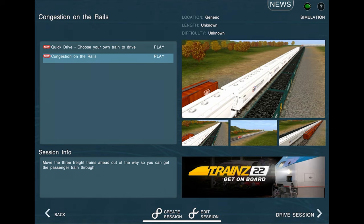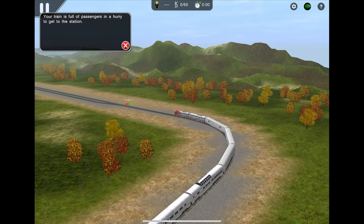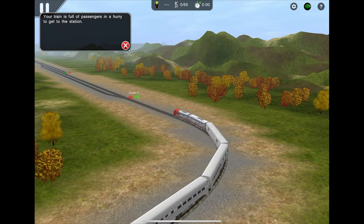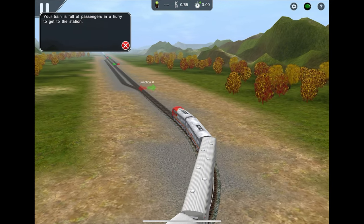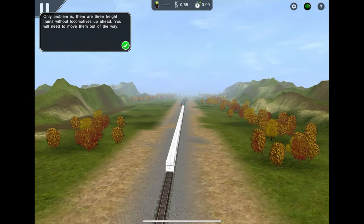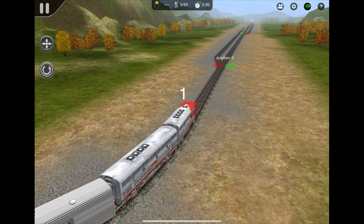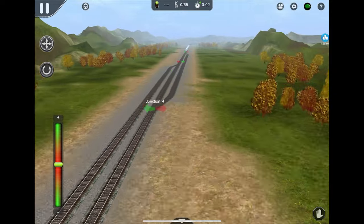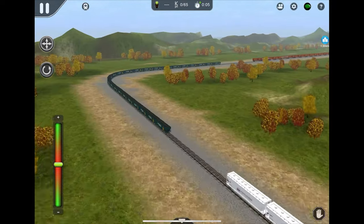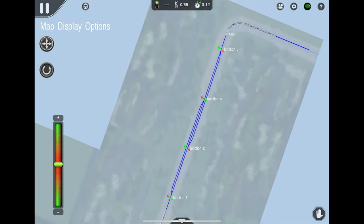Next up is Congestion on the Rails — move the three freight trains ahead out of the way so you can get the passenger train through. I did play this a few times, or at least tried to, but I found it difficult — let's see if we can do it today. Your train is full of passengers and needs to get to the station, but there are three freight trains stuck up ahead. Use the loops to get past the freight trains and get to the passenger station as fast as you can. Three, two, one — go! We have three freight trains here.